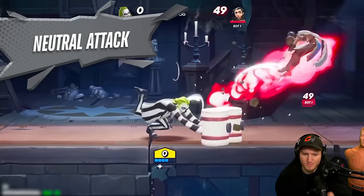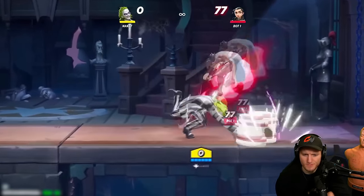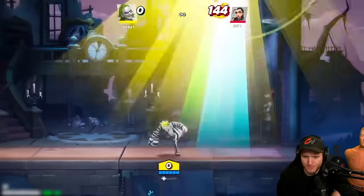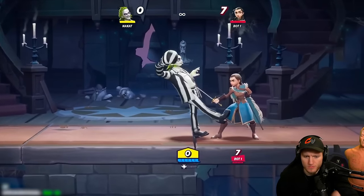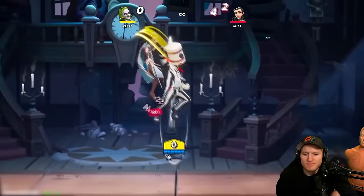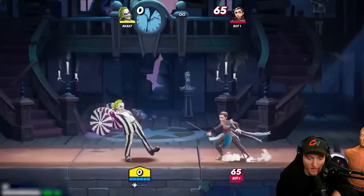Neutral attack: Beetlejuice slams down with two hammers on the ground. You can actually do side attack one-two into this move — it's pretty deceiving with how fast it comes out. His up attack is a swing upward, kind of resembling that boxing glove from his passive. You can actually charge this move as well, just like the down attack.